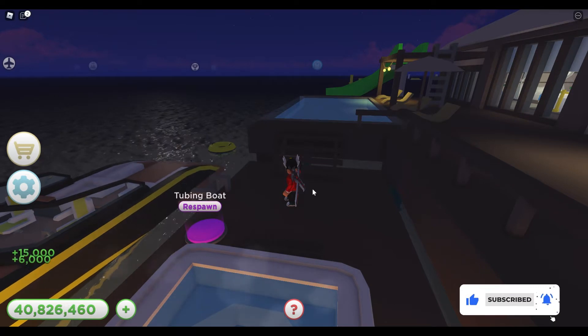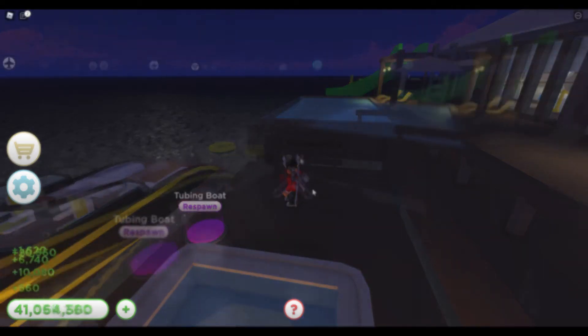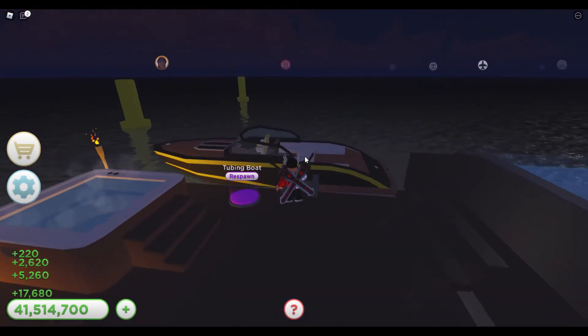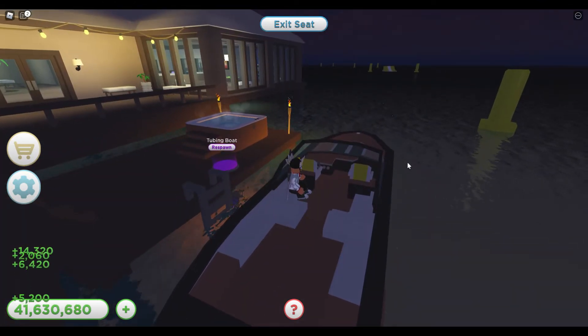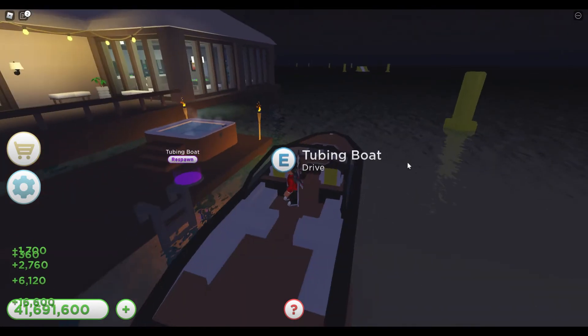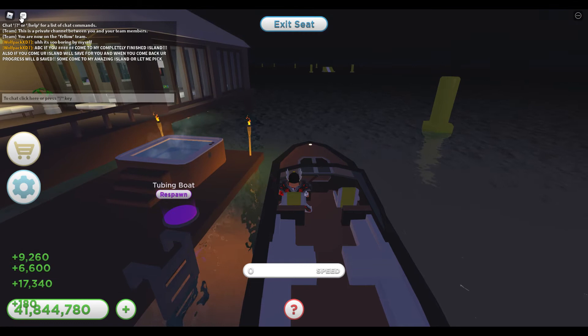I wish I had some other people in the server so we could go riding on this boat — that would be awesome. Let's go ahead and take it out for a spin. Jump on in. I'm not sitting in the right seat, so I gotta get up. I can see: passenger seat, tubing, boat driver.